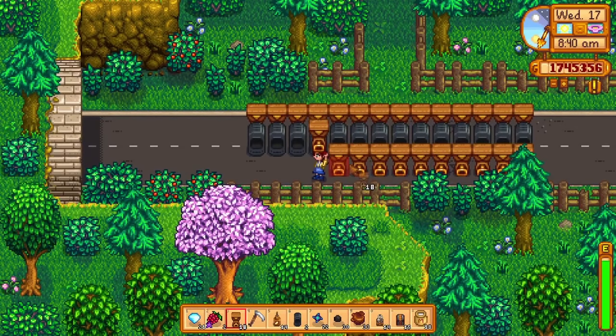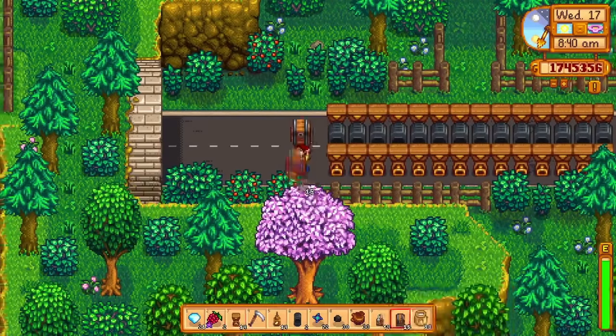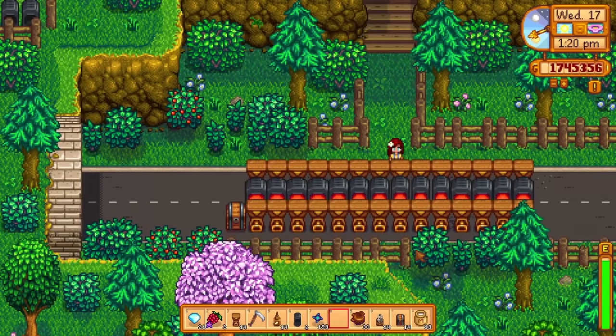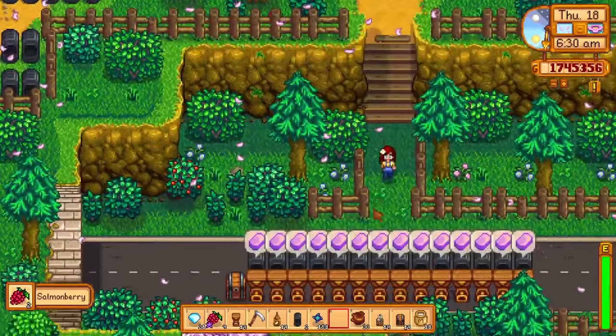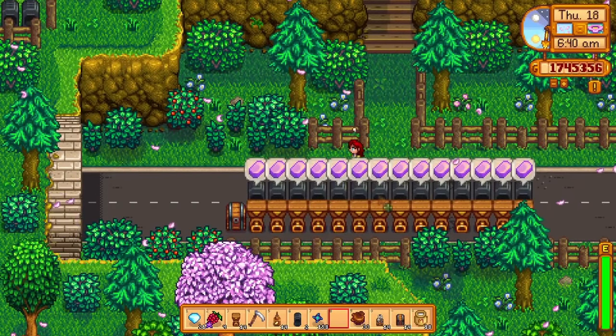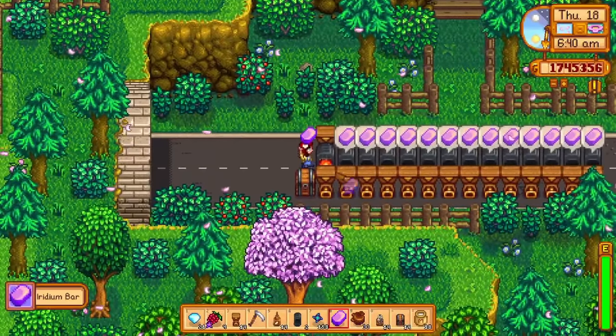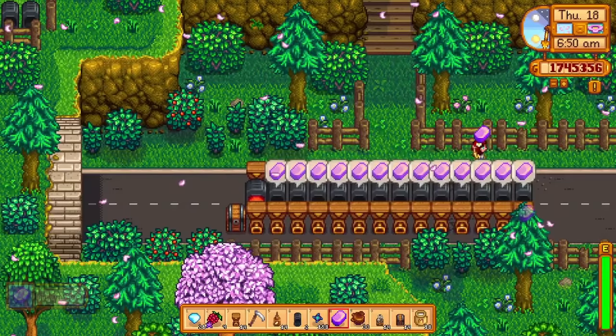It can only put items into a machine and by doing that, it automatically starts the processing process. However, it cannot take the processed item out of the machine, meaning you will still need to manually collect the finished goods. Then the hopper will automatically place the items back into the machine for processing again. So just based on that, we can't really create real automatic processes, like fill up a hopper with milk and come back the next day with a huge amount of processed milk.